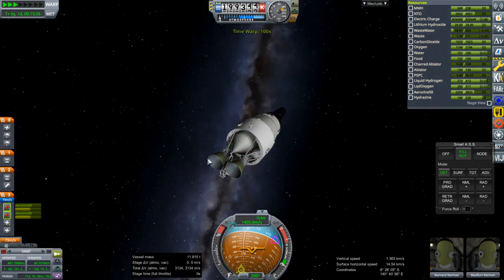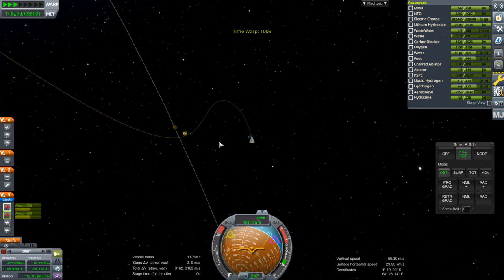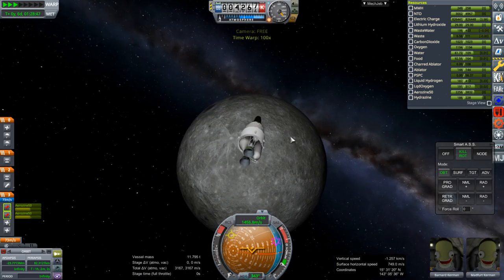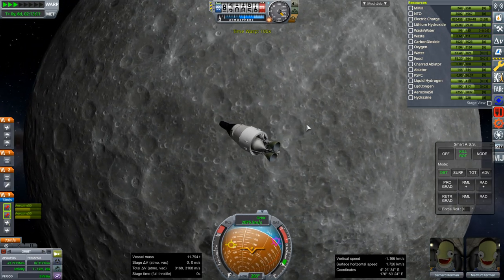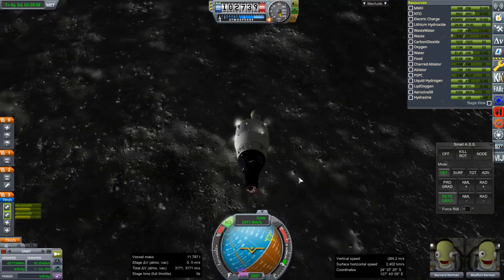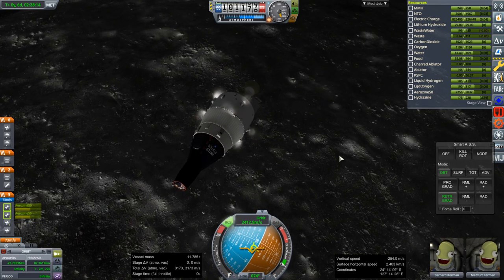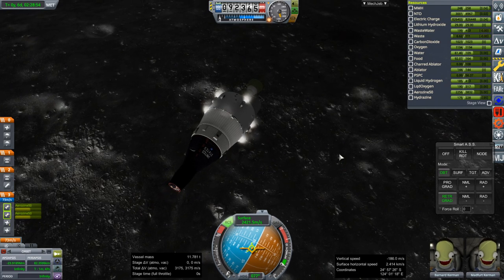We've used way more fuel than I thought we would — it took a long time to get here, and this isn't the best approach trajectory for the Moon. I have a confession: I did not put an additional heat shield on the Gemini capsule; it's just got its normal bottom with its ablator. So Barnard and Medford might be out of luck when we bring them back to Earth — but that's only if we get that far.